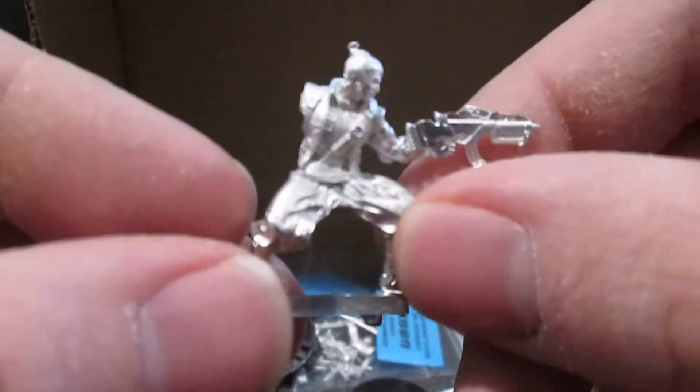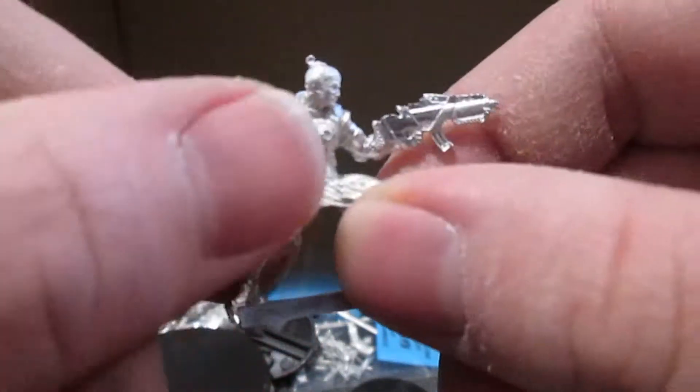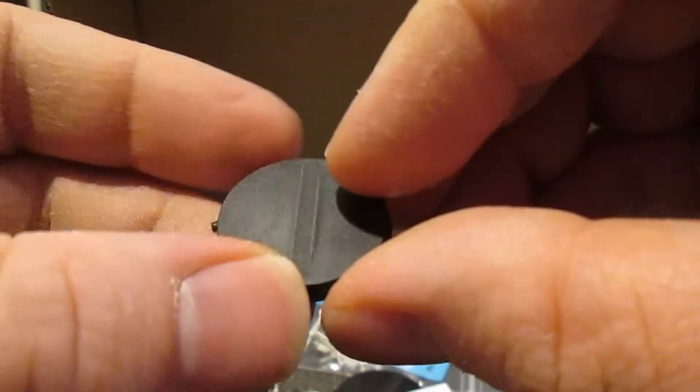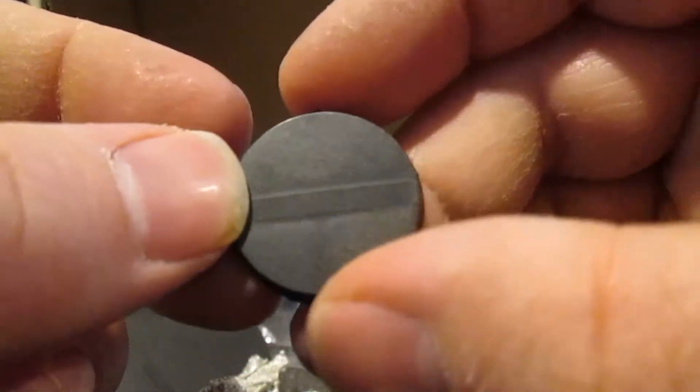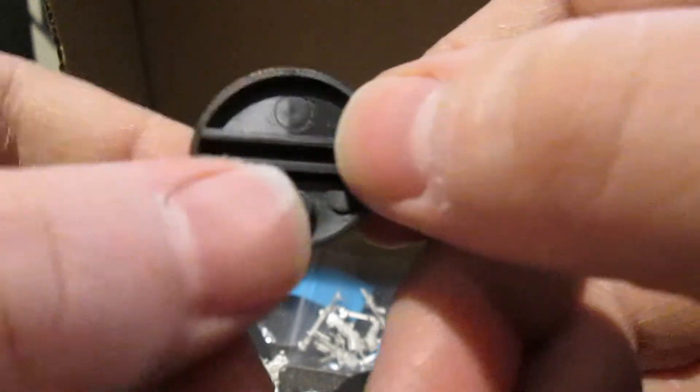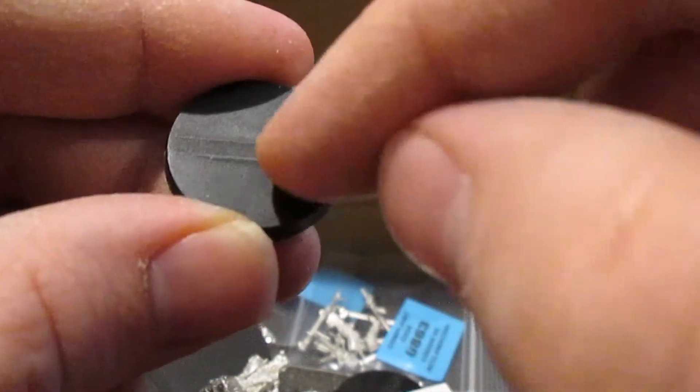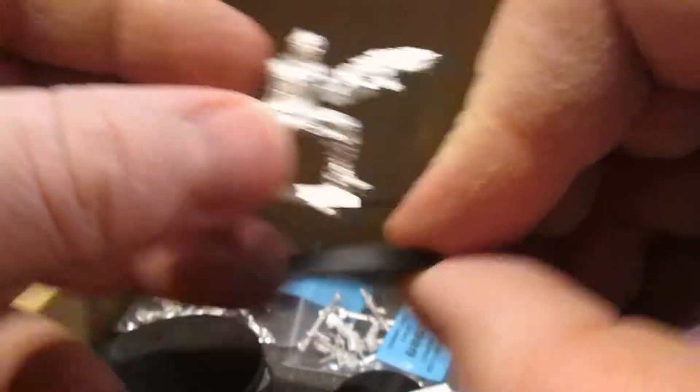Here he is — that's him on foot. You just need to glue his arm on with a sword and slide him into his base. One beef I have with Infinity so far is that they give you filled-in bases. I understand it to some degree — some people decorate the bases and don't want holes — but the opposite is that I now have to drill in just so I can slide this guy in to give more security.